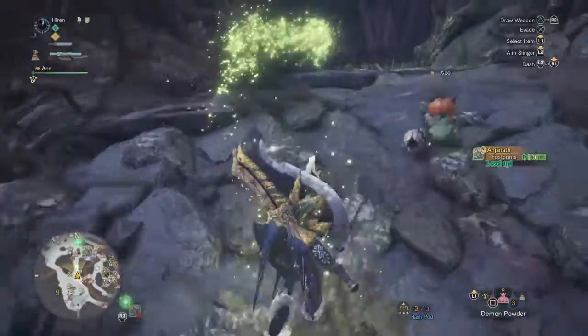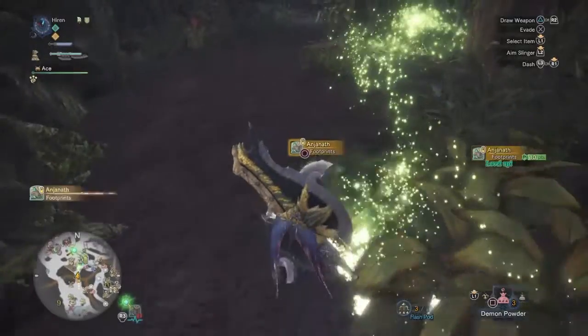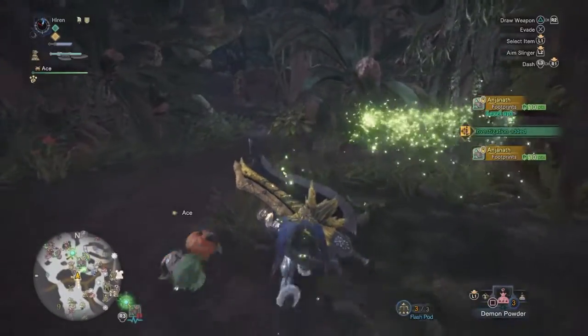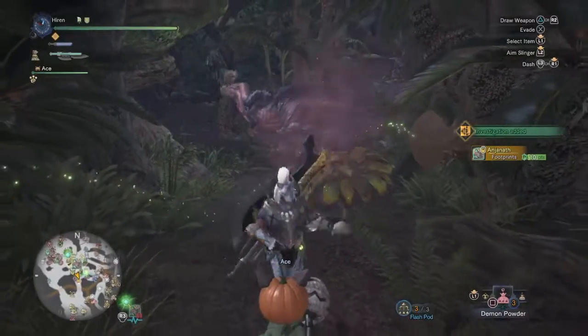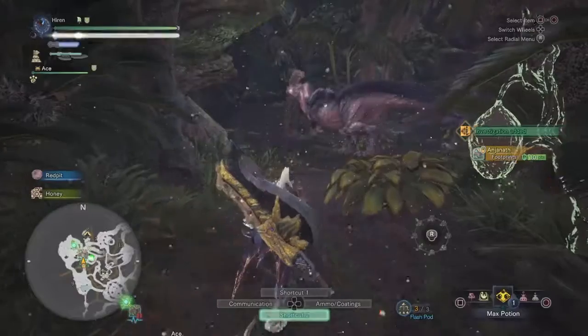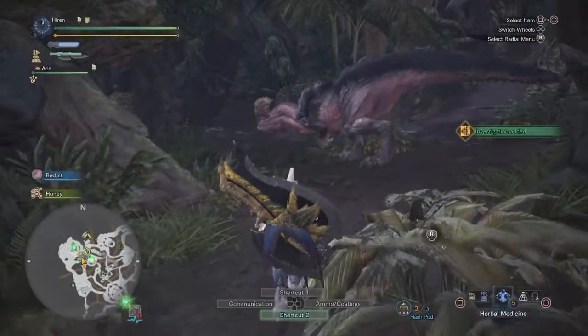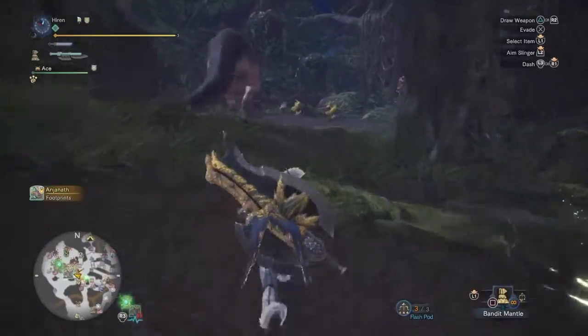I picked up some tracks to get some extra points — which is a good idea. And lo and behold, there he is. So I prepare my Palico, which is also carrying a Sleep ability — the Vigorwasp weapon.